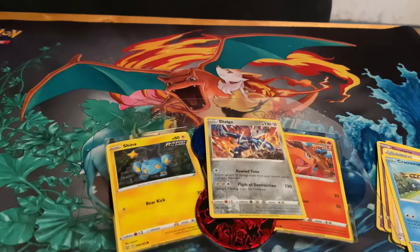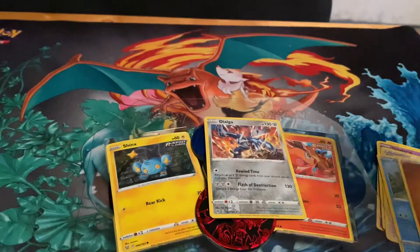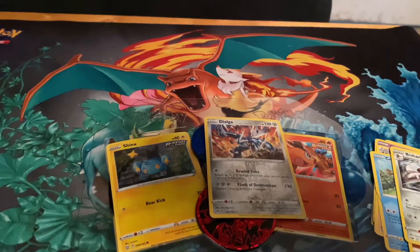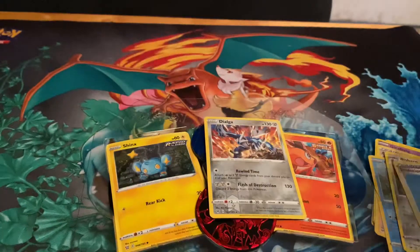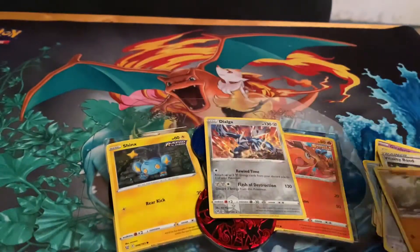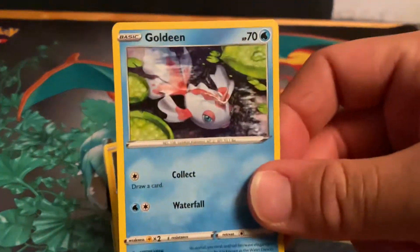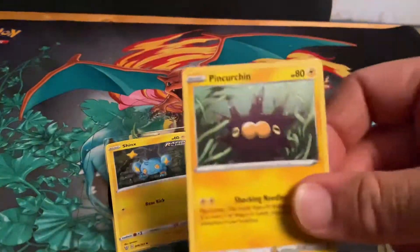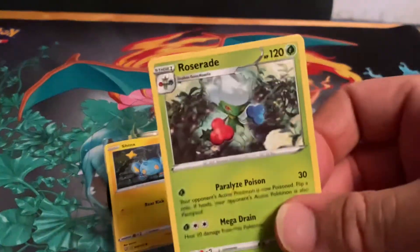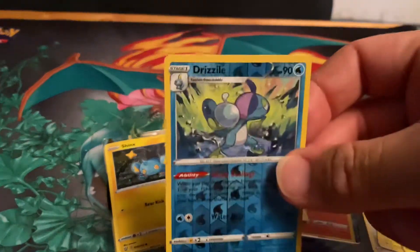All right, let's see what we got. We have Fighting Energy, Bisharp, Evolution Incense, Vitality Band, Diglett, Ferroseed, Goldeneen, Appletun, Roselia, Roserade, and a reverse holo Drizzile.